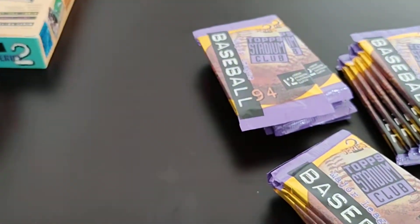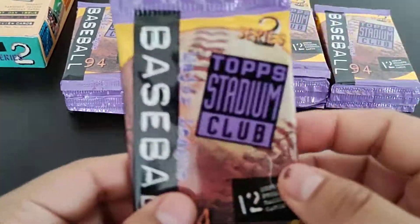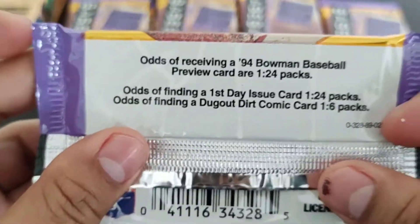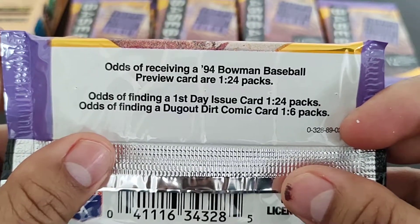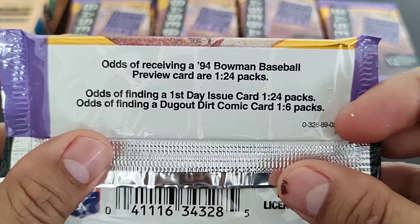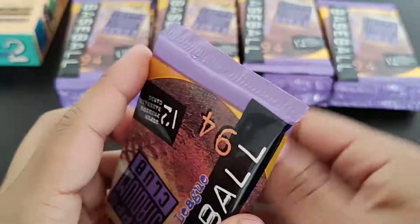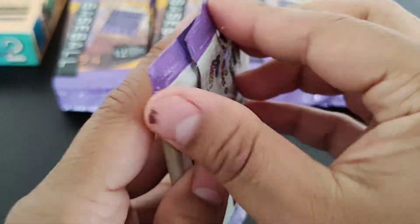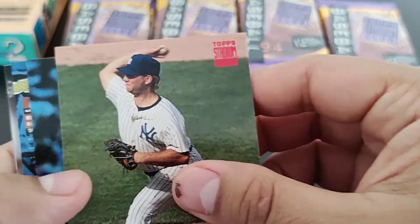Glossy 90s baseball packs. Here's the pack — nothing on the back, well there are odds: 1 in 24 for a '94 Bowman Baseball preview card, 1 in 24 for a first day issue card, and 1 in 6 for a dugout dirt comic card. Doesn't sound like it's stuck together — just good. Looking for Hall of Famers and hoping the cards are not bricked.